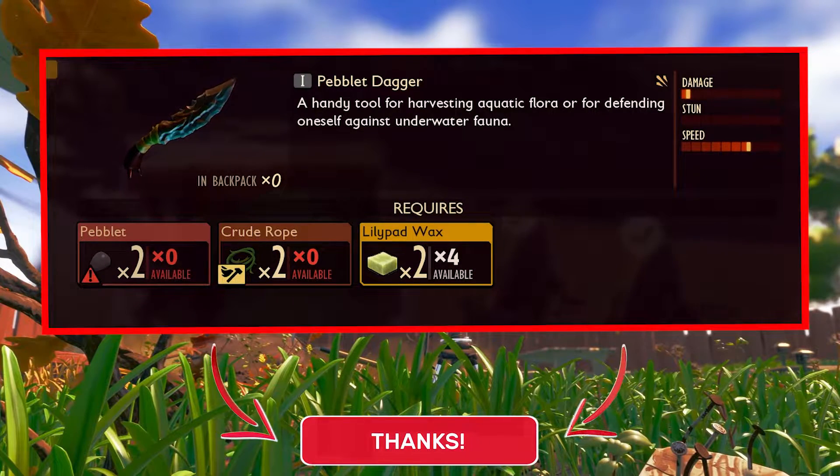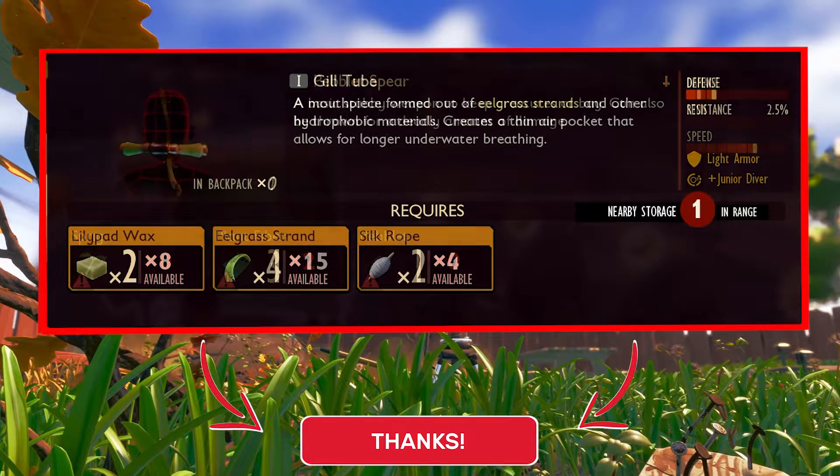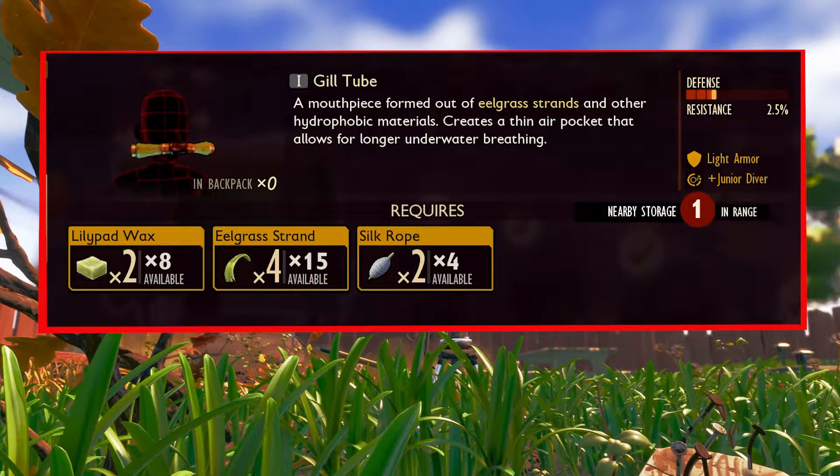You will need a pebblet dagger, pebblet spear, and also a gill tube — but you can do this without the gill tube.